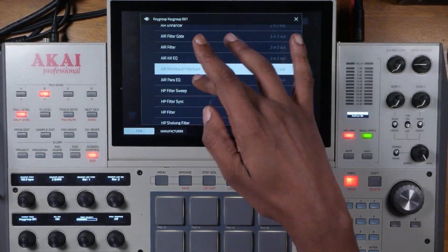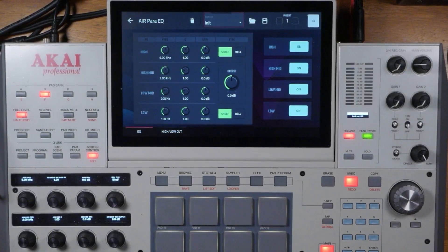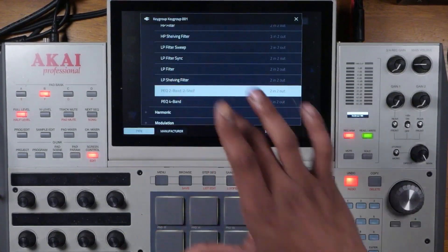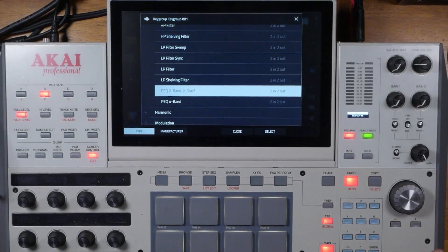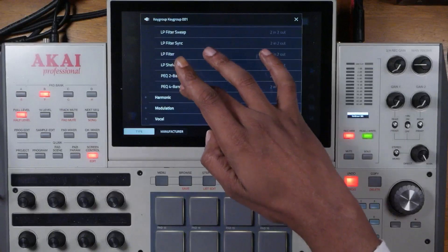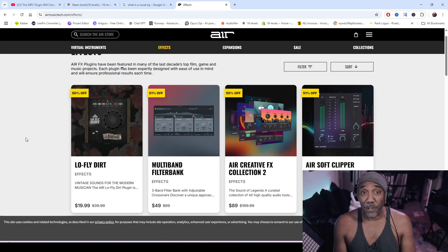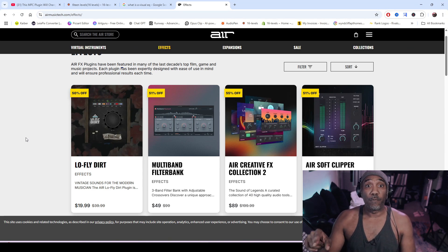The next one is AIR Parametric EQ — we have high, high-mid, low-mid, and low bands. Then we have Parametric EQ with two bands and two shelves. After that, there's a Parametric EQ with four bands. The funny thing is, in that particular video with Low Fly Dirt, they also have a visual EQ.